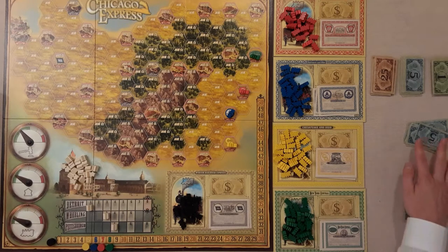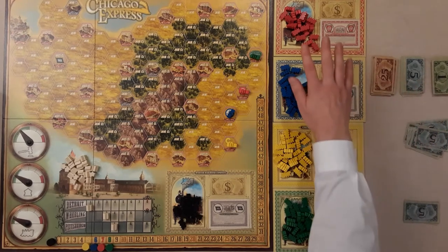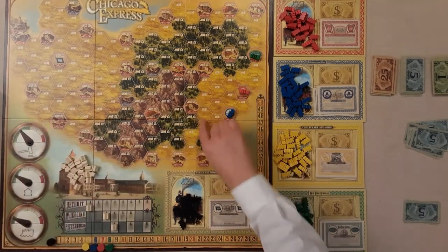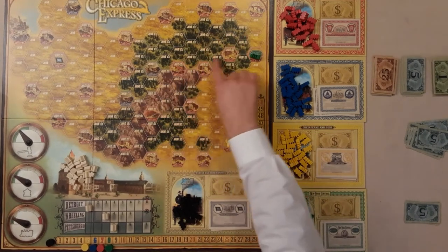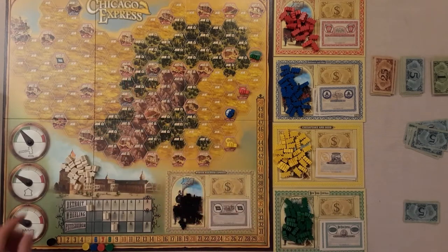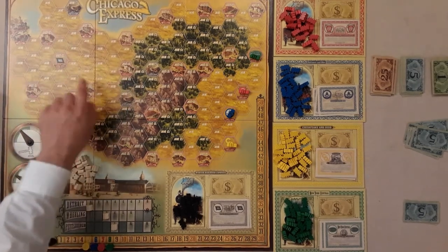I'm going to do a two-player runthrough, acting as two players. With two players it's 60 each, so 120 distributed total. We've got the bank at the top, five companies — this one's always fixed on the board. The board is made up of hexes: desert hexes, forest, mountains, and various cities with red outlines that give you more income as you work your way west toward Chicago.